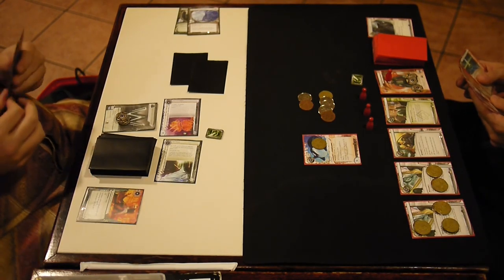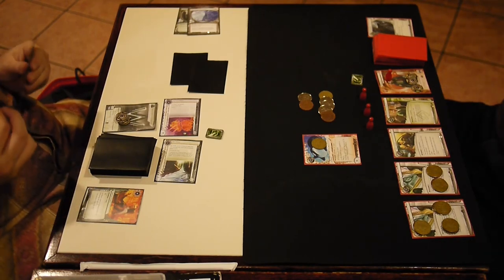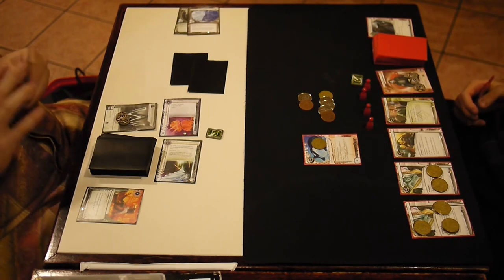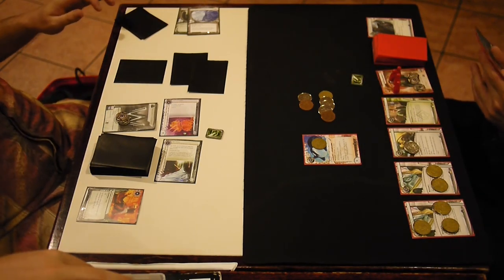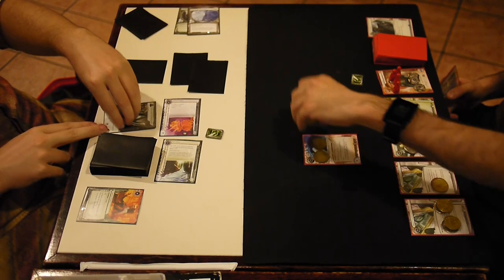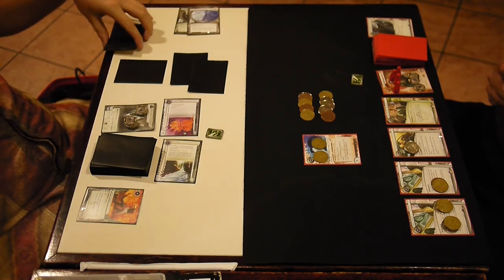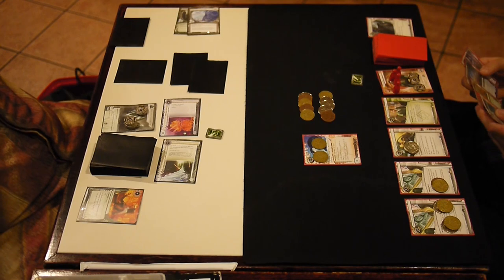Alright, now see — Darwin's only strength one, but so is that ice wall. And I got a bad pub, so I can run in there for just one credit, take a look at R&D. And I do so. I can also now, because I have Daily Casts on the table, spend a lot of my clicks on running and not necessarily have to spend clicks on getting money. Katie Jones is also not click-intensive — I just spend one click a turn.